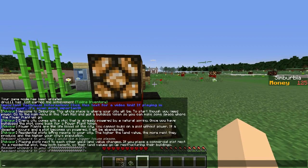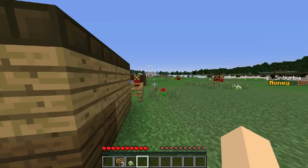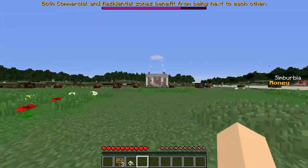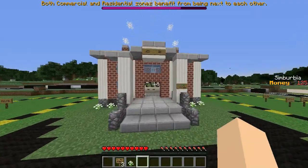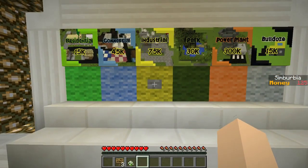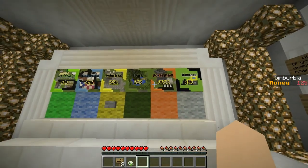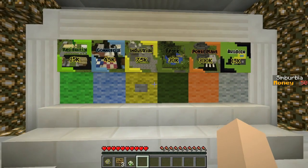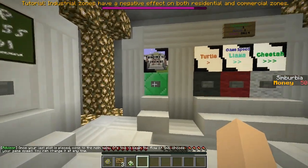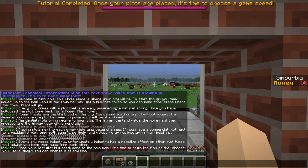Let's see what we have to do next. Maybe we have to go to the town hall. Both commercial and residential zones benefit from being next to each other — yeah, yeah, I already know that stuff. Teach me new stuff. Let's go to the main menu. Do I have to place more industrial? That was a power plant. Industrial costs a lot of money. Every city needs an industry — unfortunately, industry has a negative effect on other plot types, so I advise keeping them away from each other.